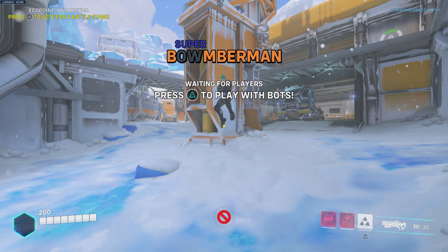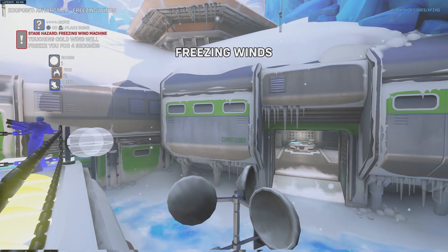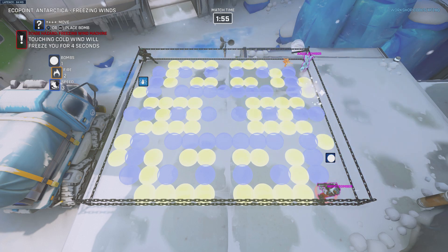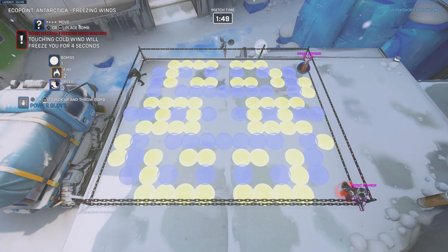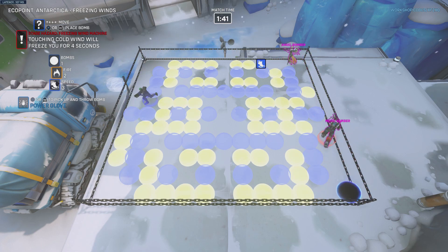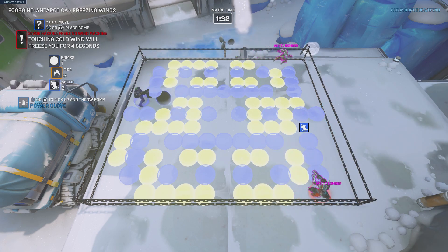We'll play with Soldier 76. Two more opponents — Mercy and Baptiste. Freezing Winds. As you can see, the frame rate kind of drops here with certain things. The frame rate has significantly dropped — I think it's probably because of the number of objects on the screen; it takes up a hell of a lot of memory. Oh my God, I've been frozen! This is some crazy stuff going on here.